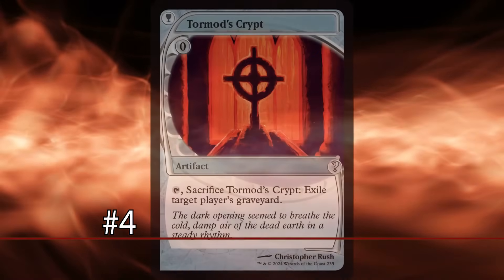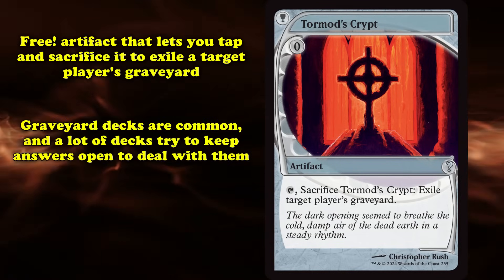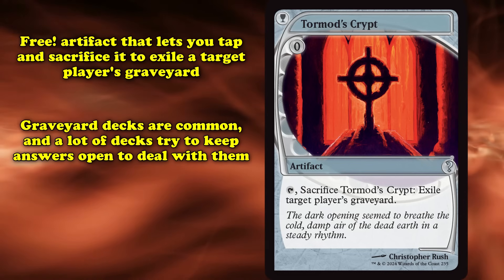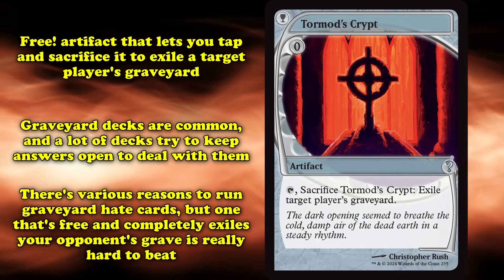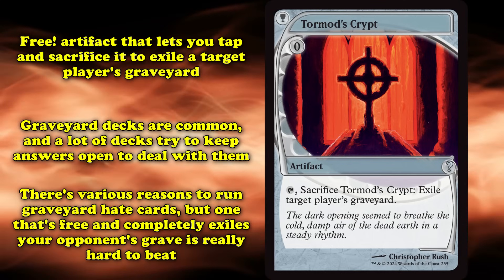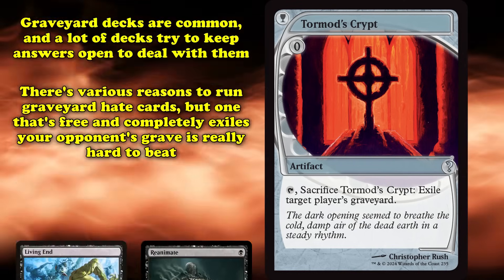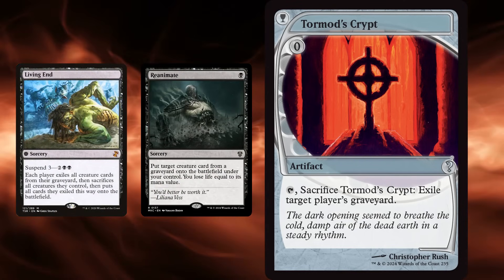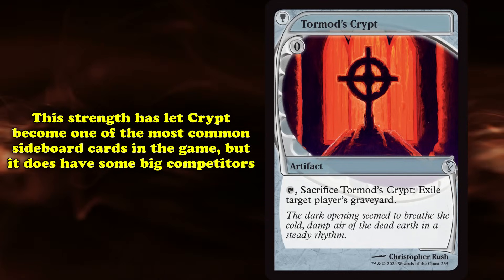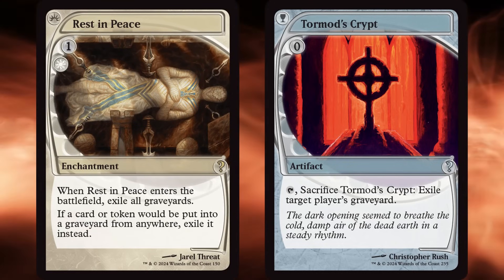At number 4, we have Tormod's Crypt. This is a completely free artifact that lets you tap and sacrifice it to exile target player's graveyard. Graveyard decks are very common in a variety of formats, and most decks are interested in cards to answer these strategies, at least in the sideboard. Costing no mana is hard to beat. Crypt completely exiling your opponent's graveyard is more than enough to shut off a big play from a graveyard deck — Living End and Reanimate can't bring back creatures that aren't there. This has led Crypt to being one of the most common sideboard cards in the game.